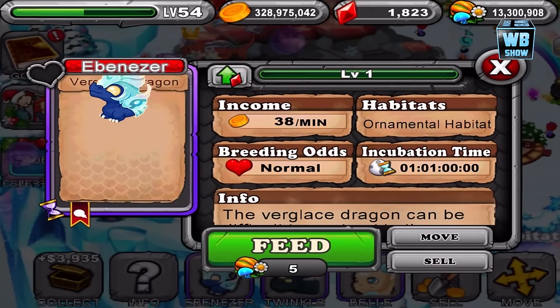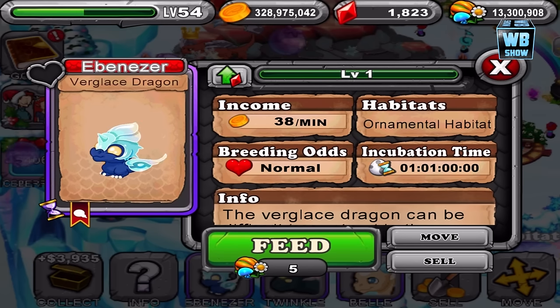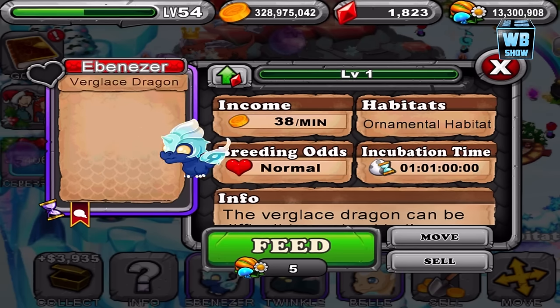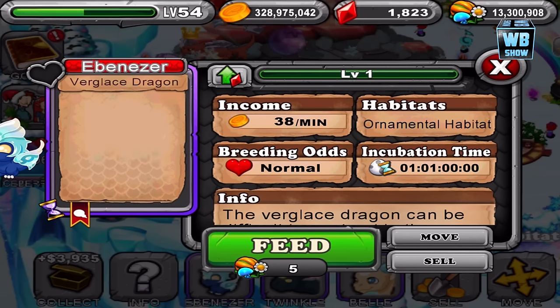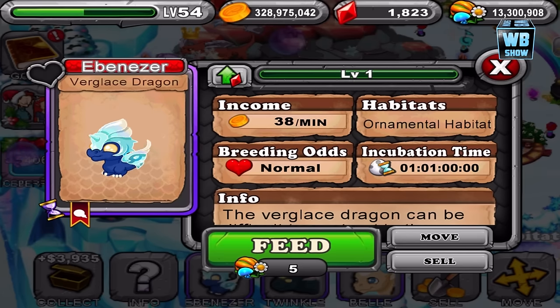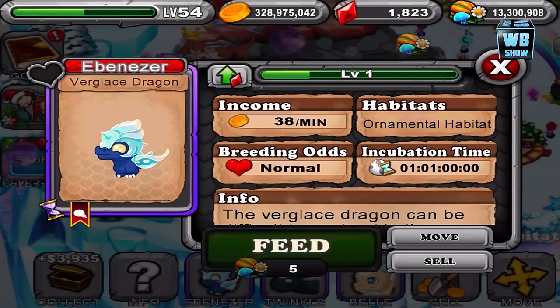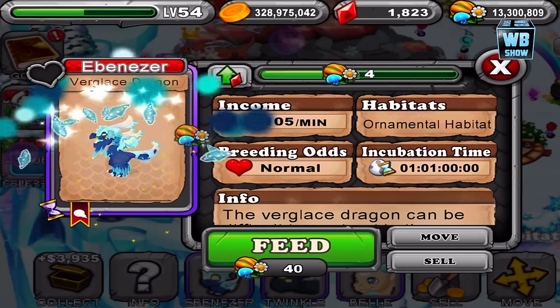There it is — here is the dragon. I actually like this dragon a bit more. You'll notice there's actually a sort of animation in this game now, unlike before — they didn't really have animation, it was just there. Now they're adding some stuff. Even though it's small, it feels like they're putting effort into improving the game and adding something new.